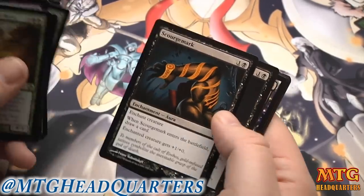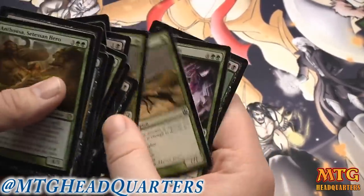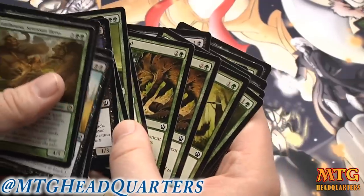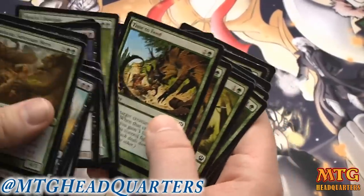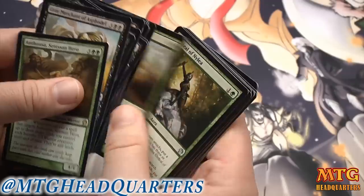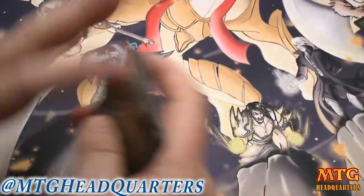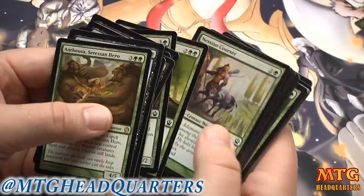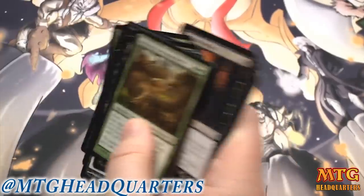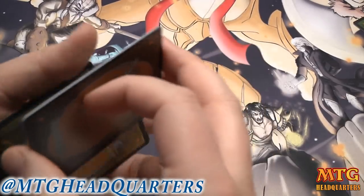I like Scourge Mark because you get to draw a card, but it would be a tough cut. I would probably cut it — it's another way to trigger the few creatures with heroic, although Time to Feed with heroic is absolutely great. Counting creatures: one through thirteen — we can't cut any more creatures. So I'm going to cut the Scourge Mark. This is our 23-card deck and it's pretty good.